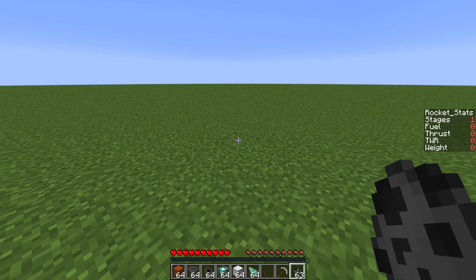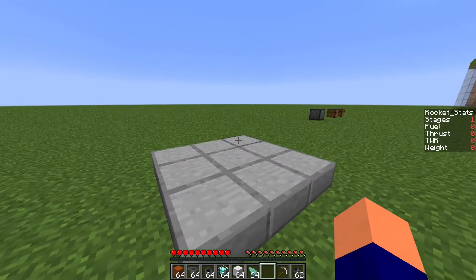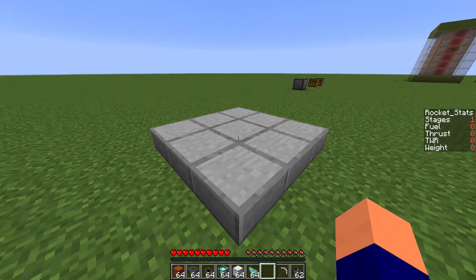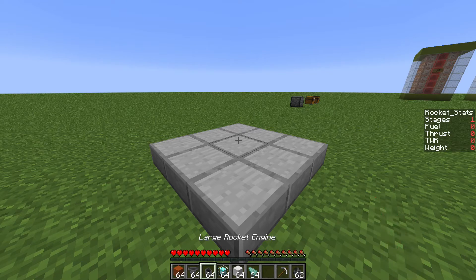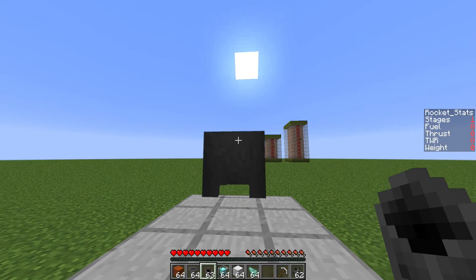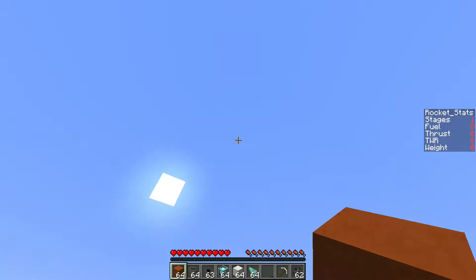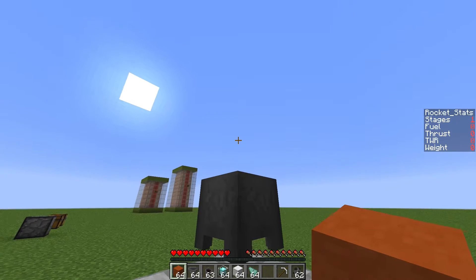First things first, we're going to build a launch pad down. The way that building rockets works is that you just throw them on the launch pad and it will build them from the bottom up as you place them. Normally if you want to start a rocket you would start with an engine, so just take your large rocket engine and throw it by pressing Q, and it will place it down on the launch pad. Then the next part you place will go one up. As well as an engine, we're going to need a fuel tank.